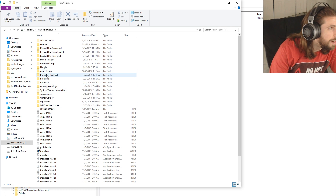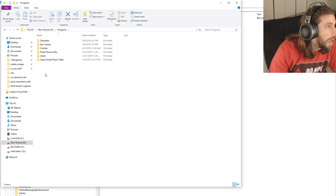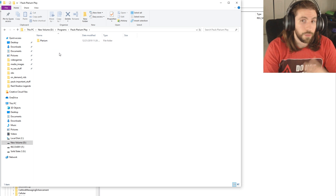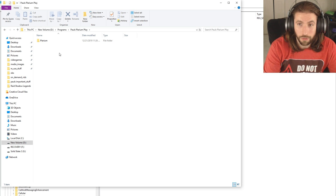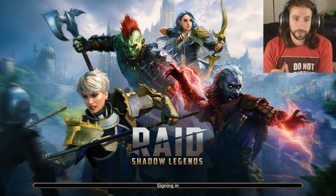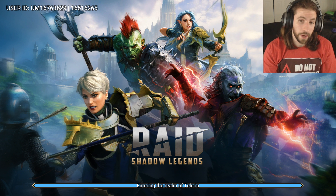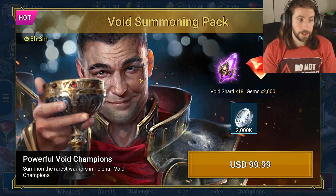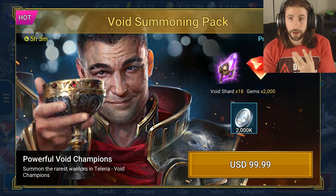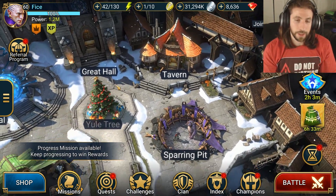I installed it to the D drive. I went into Program Files, created a folder called 'Plarium Play', and installed it there. When I ran it and clicked Launch, it actually booted up and started the game — I was insanely blown away. I'd been struggling with this for two months, and I know a lot of people have been struggling with it too, so I wanted to do this video to cover everything I did.